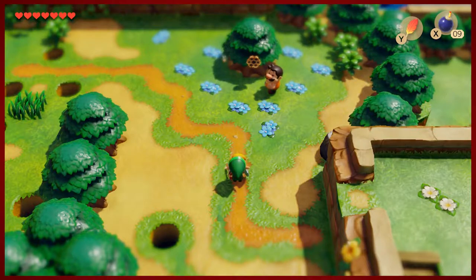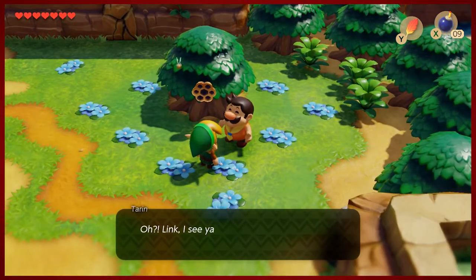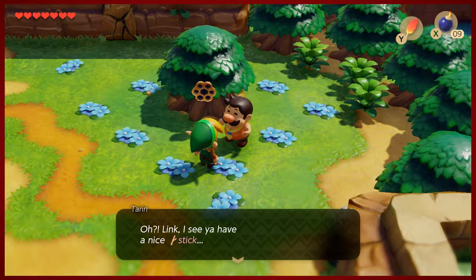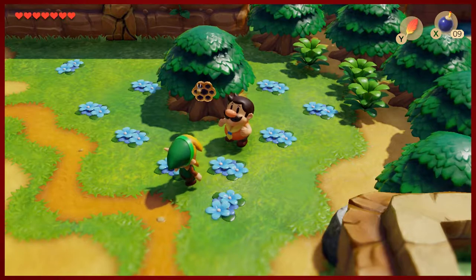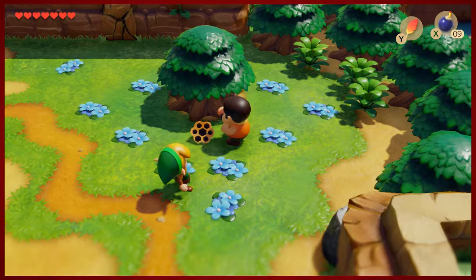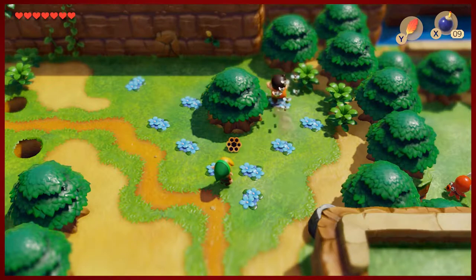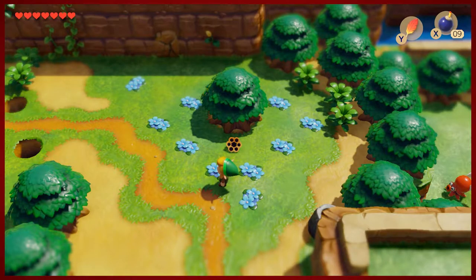If you remember, last time in the trade sequence we wound up collecting a stick from Kiki after she and her friends helped build the bridge. With that stick we might be able to do something here — Tarin loves our nice stick. He's a man of culture. Of course you can't have Tarin with little to no self-preservation; he's gonna poke this beehive. The man is just a rascal who loves getting himself into all kinds of trouble.